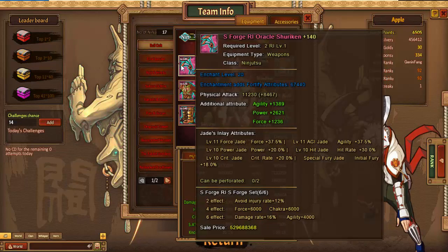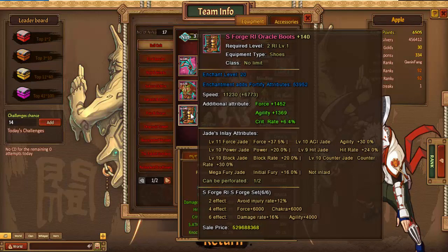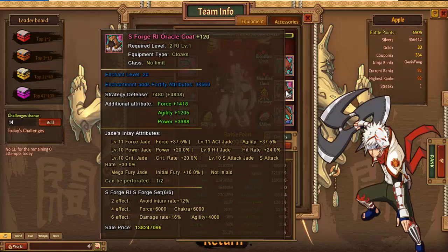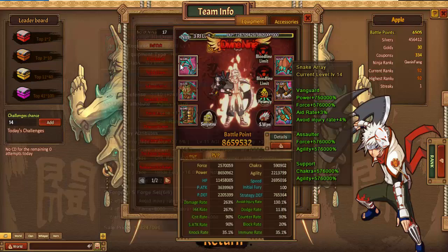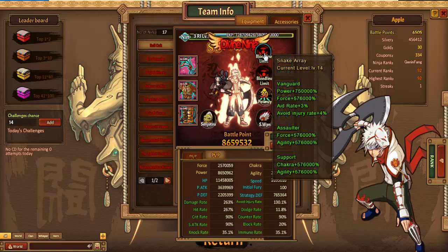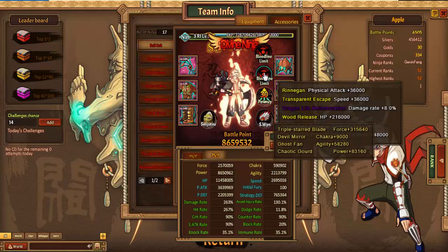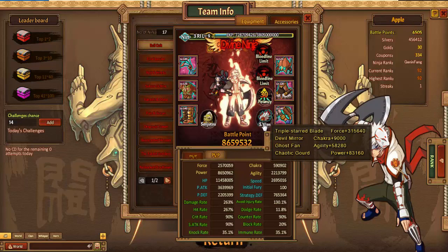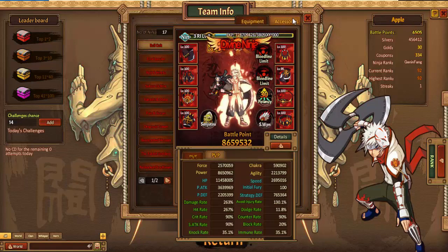His main is rocking a full set of Forge Oracle. I think four of these have the crit on it — it was half and half. Solar rate is at 14. You got the Bloodline, the S-Weapons, the Senjutsu, and the accessories.